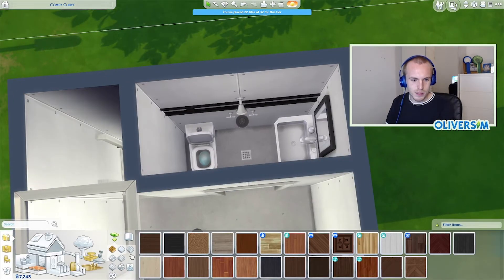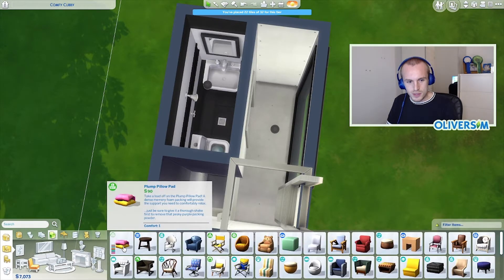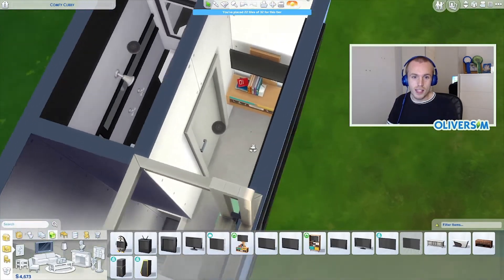I actually love building bathrooms in the sims. The main reason I love it is that they're simple - you need a toilet, you need a sink, you need a shower, a few accessories. That's the bathroom finished. Whereas all these other miscellaneous rooms can have anything in them - you know what you're doing in a bathroom. I would really like a TV, which means we need a chair. If that's functional, I'm fine with that.